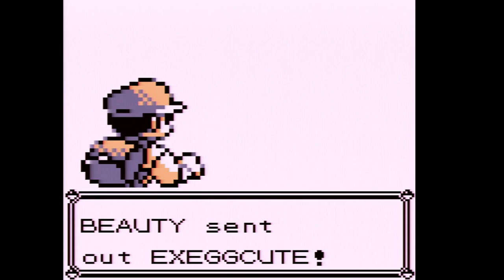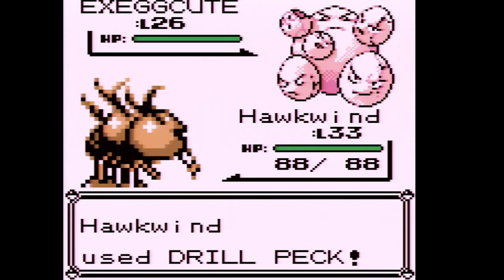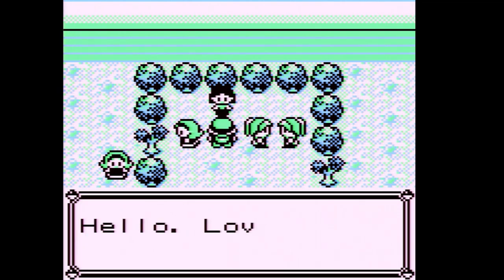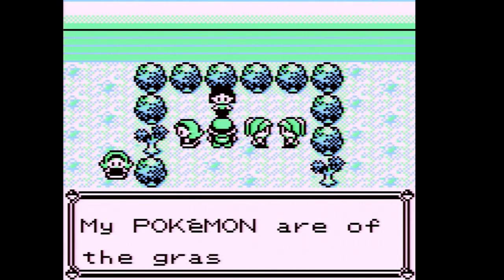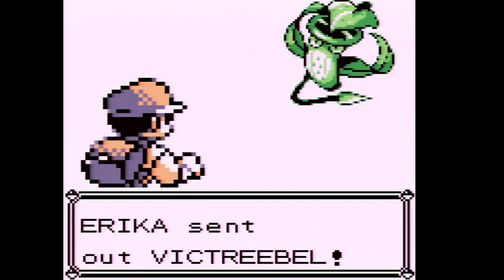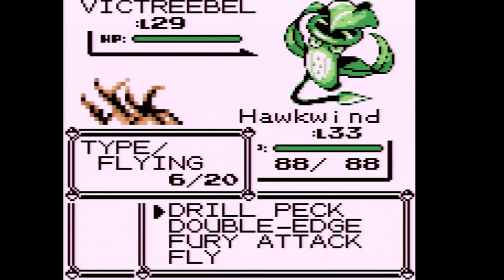One last trainer — a Beauty with an Exeggcute. Let's use Drill Peck. We defeated Beauty and now let's face the gym leader herself, Erica. She says she teaches the art of flower arranging and uses grass-type Pokemon. She sent out Victreebel — going straight to a fully evolved Pokemon.